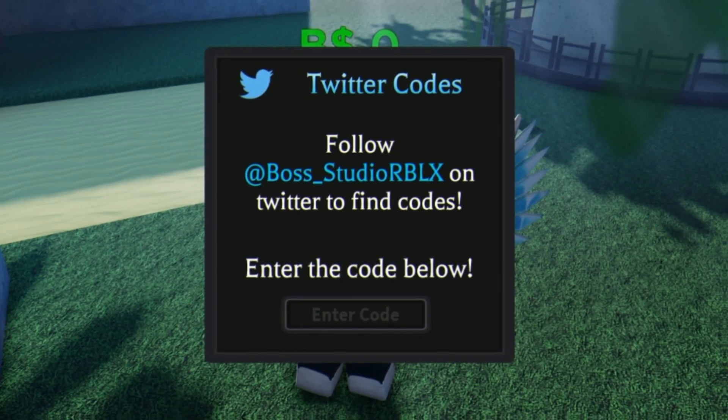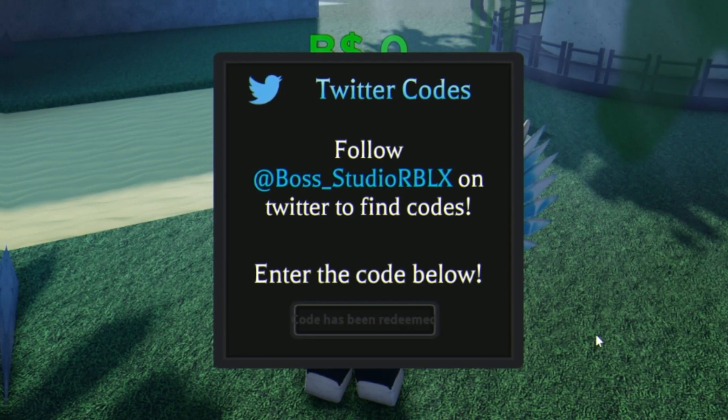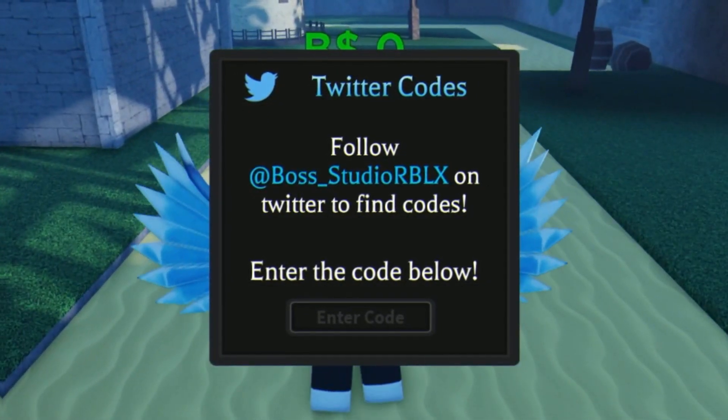The next code is 'dragon!' with an exclamation mark at the end. Redeem that code right now for 10 minutes of double gems, which is awesome. Code has been redeemed — there we go.